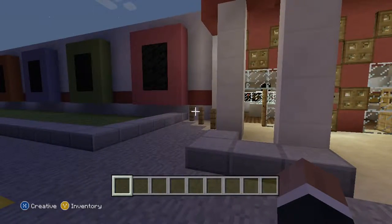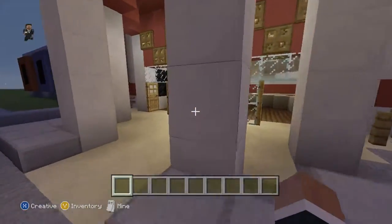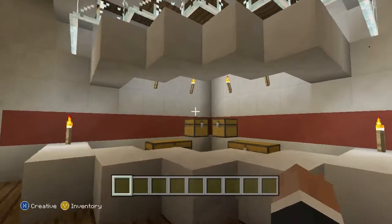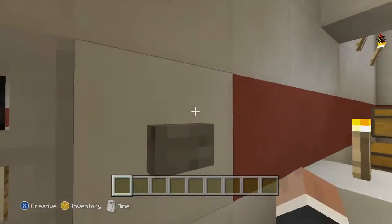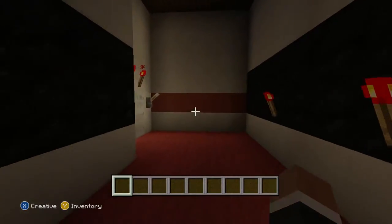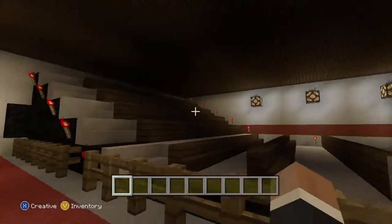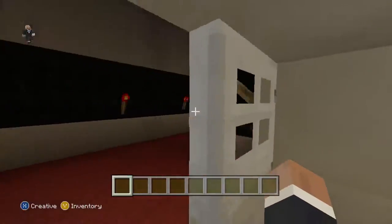Here is the Downtown 15 Theater — not technically in downtown, but we just came up with the name. My sister built this with a little help from me. We have the concession stand, the ticket booth — enjoy the show. This is the staff-only room. Here we have the trash bins — or as they say in Britain, the rubbish bins. Beautiful, beautiful theater. I love it to death.